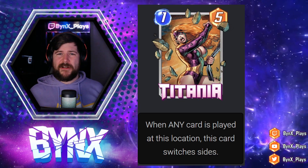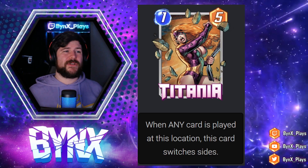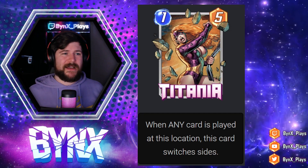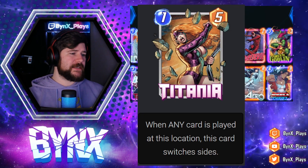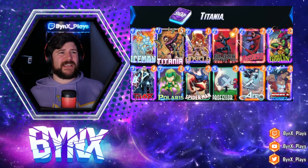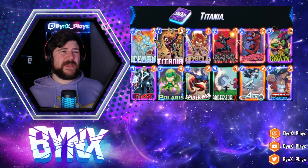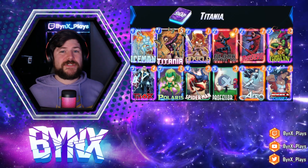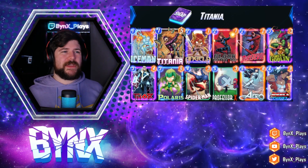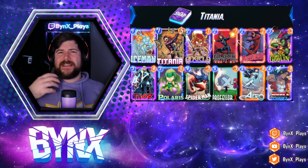Titania will jump back and forth whenever any card is played. In a controlling style deck, you can really use her to deny your opponent board space and get a big power swing on turn six. For a deck, I really think a cool control style list is where you want to run her — cards like Green Goblin and Black Widow to push your opponent to use extra space. Thor works really well here, and Mjolnir is one of the best cards to pull Titania back to your side at the end of games. Cards like Polaris, Spider-Man, Professor X, and Arrow — just ways to manipulate your opponent's side of the board.